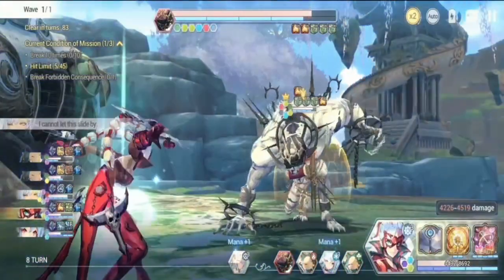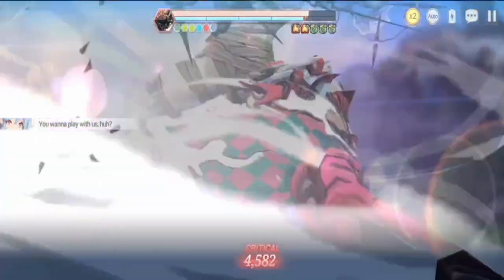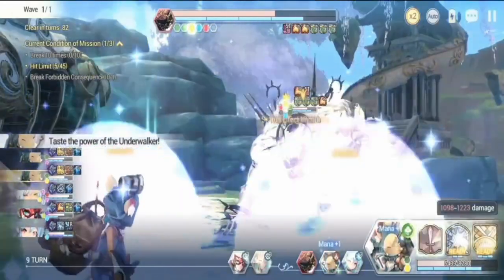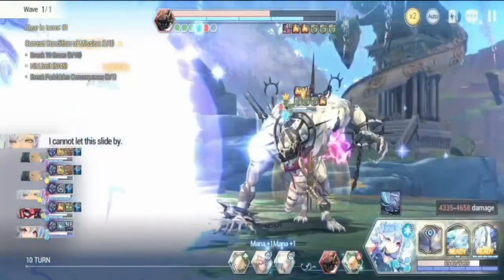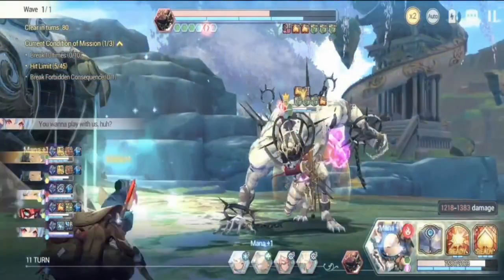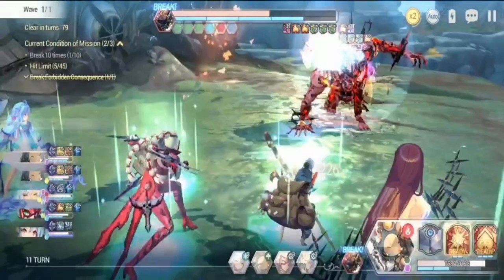If you plan to bring rats, please bring only the fire one and the nature one. For frost, you have Bathory, so you don't need the frost rats. Also be aware of his S1.